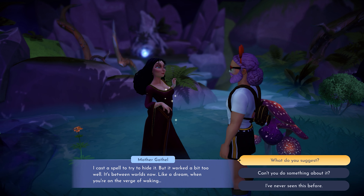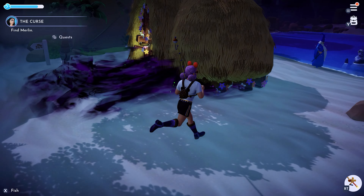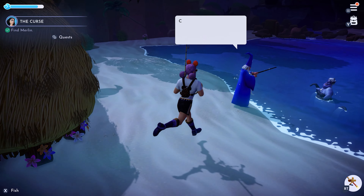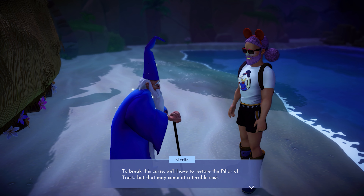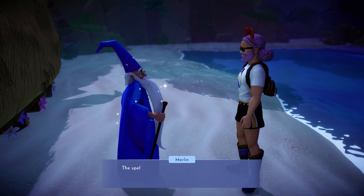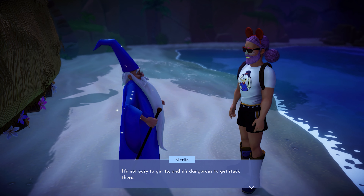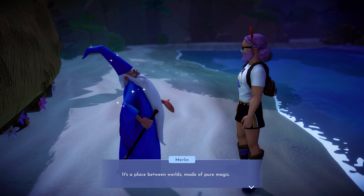With no other options, Gothel will suggest that you go speak with Merlin to come up with a solution. He'll be down at Dazzle Beach, arguing with Ursula. Once they're finished, talk to Merlin, and he'll say that they need to perform a spell that will send you to the space between worlds called the Here and There, so you can retrieve the Orb of Trust and shove it in the Pillar.